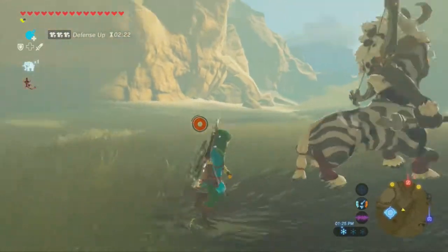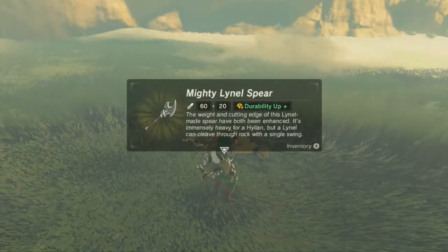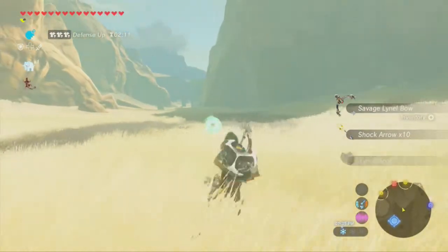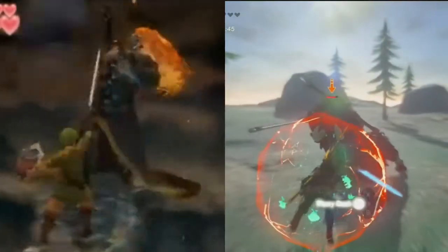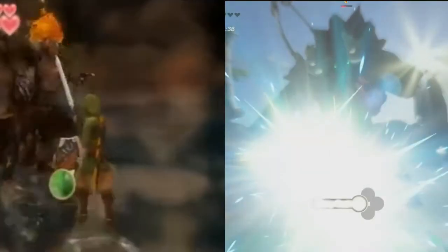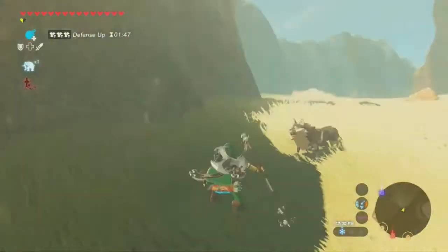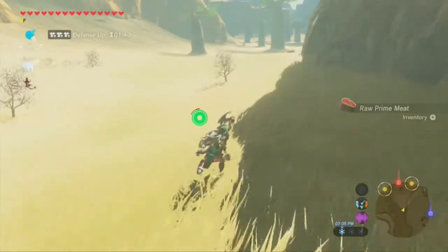Now that we killed this Lynel, I'd like to share something I noticed about them and their attack pattern. His attack pattern is very, very similar to that of Demise from Skyward Sword. Look at their three swings - they very closely mirror Demise's. He has an electric attack which he shoots into the sky, pretty close to Demise. And their face, even the mane of hair - that's Demise.